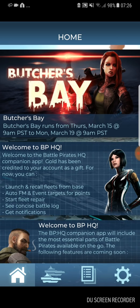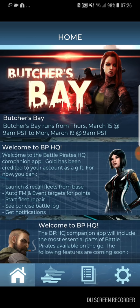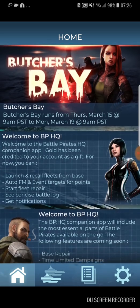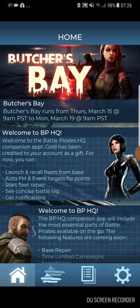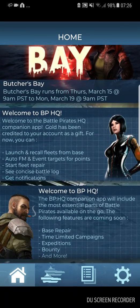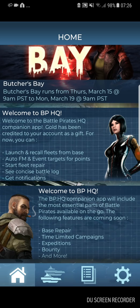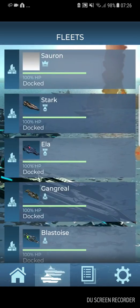This is the home screen that you log into. As you can see, there are up-to-date notifications about the upcoming event. It says 'Welcome to Battle Pirates HQ.' Here's what we can do at the moment: launch and recall fleets from base, hit FM and event targets for points, start fleet repairs, see a concise battle log, and get notifications. Coming soon features include base repair, time-limited campaigns, expeditions, bounty, and more.